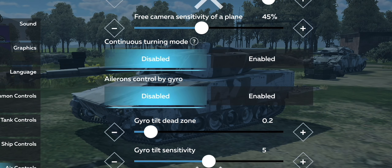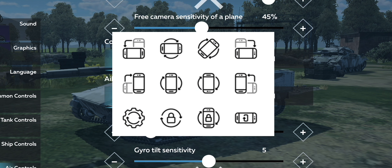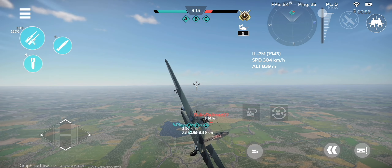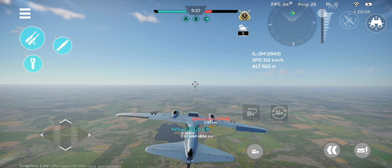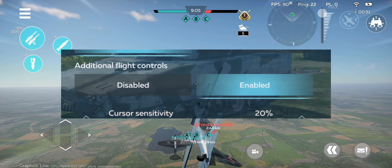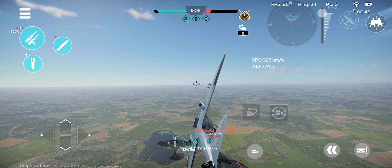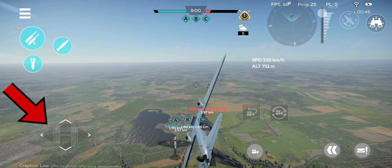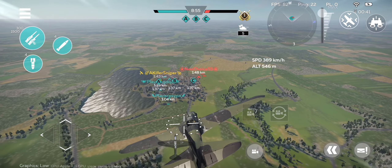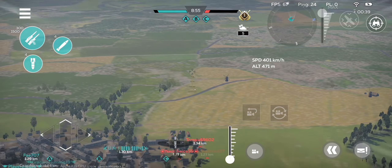Ailerons control by Gyro. Gyro, for those who are unaware, allows you to use the movement of your whole device as a controller. There are a lot of mobile games that utilize Gyro, especially in games where you can steer a vehicle or reduce a gun's recoil. In the case of War Thunder Mobile, having this enabled, Gyro can be used to control the roll of your aircraft by the tilt of your device. However, due to additional aircraft controls, I suggest keeping this setting off and instead use the arrows. On top of this, it will take a lot of time and practice to fully master using Gyro, which is further reason why I suggest keeping this disabled.